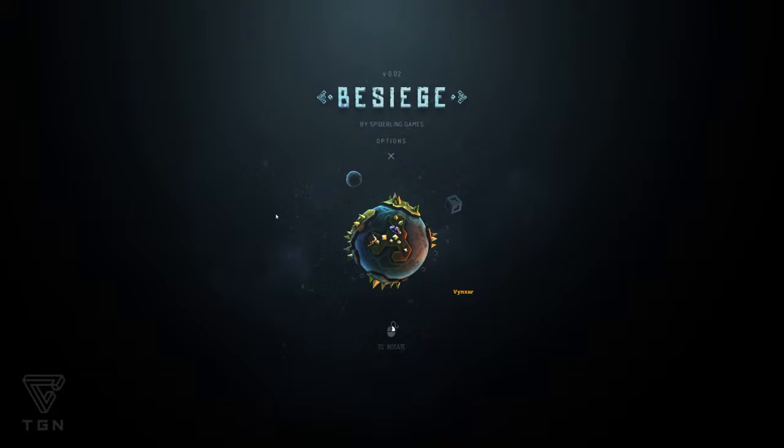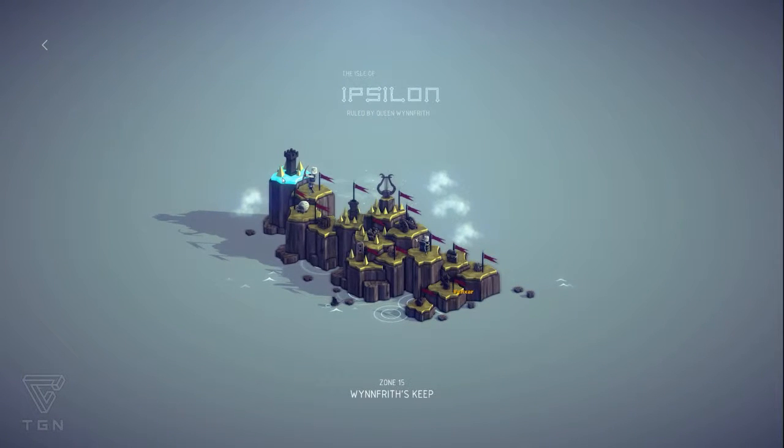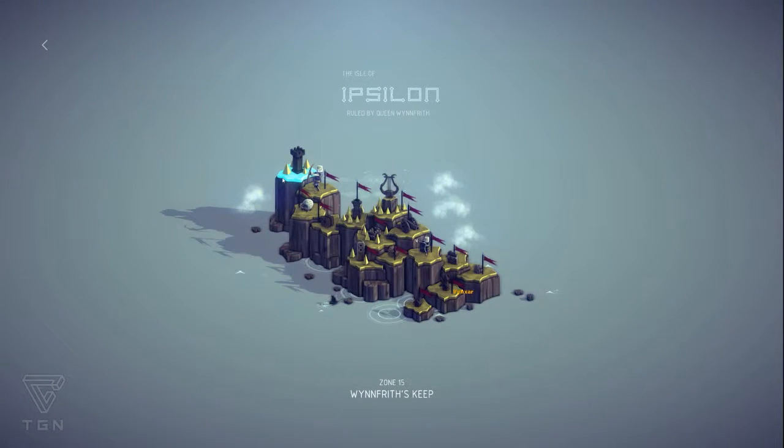Welcome, I'm Vincsara and today we're going to play Besiege by Spiderling Games. We're going to go for the final world of this alpha which is called Windfriss Keep - yes, this is it, Windfriss. It's a bit more serious because this is really a keep with a garrison and we're going to try to destroy it. So let's go!